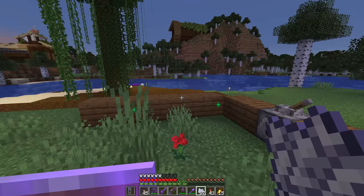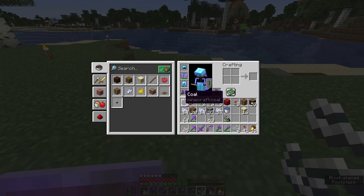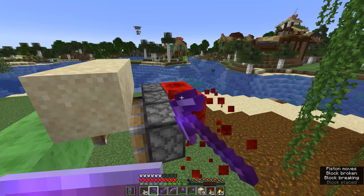Is it possible to build with sand or gravel floating in midair? Technically yes, and the easiest way is to have it balanced on something that's almost completely invisible, like string. But there are glitches that allow sand to be placed in the air on its own, and like sand that naturally generates this way, it'll fall if an adjacent block is updated.